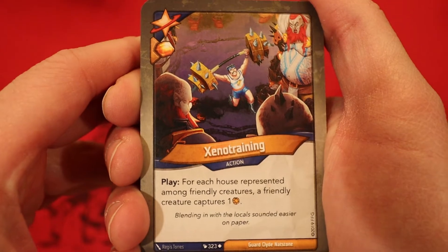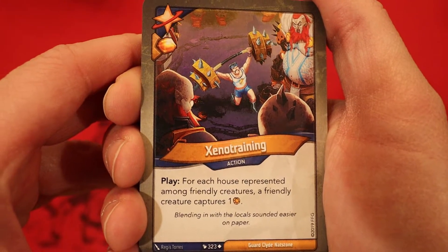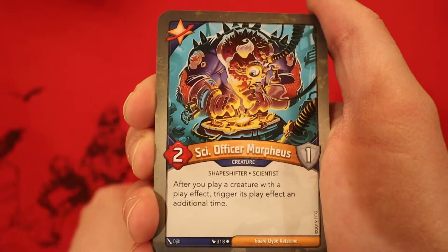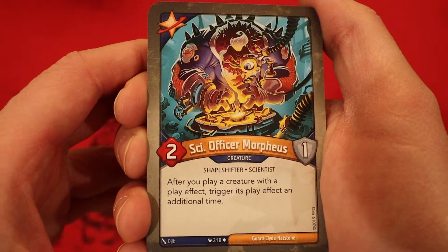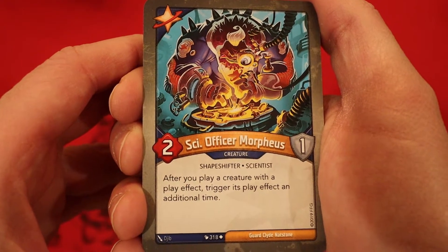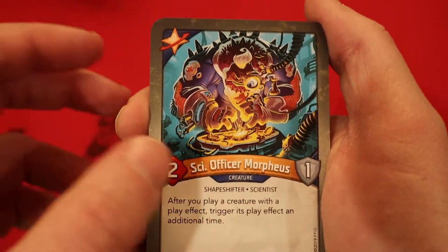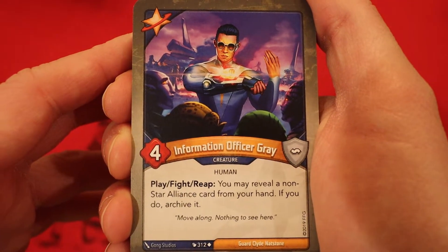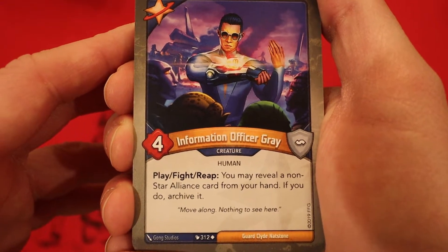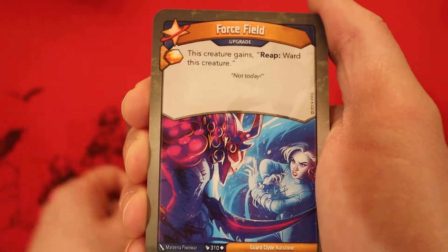Dropping down the checklist, starting off with Star Alliance. It's Xeno Training — amber whenever you play it. For each house represented among friendly creatures, a friendly creature captures an amber. Good to see amber control right off the bat. Psy Officer Morpheus, two power, one armor. After you play a creature with a play effect, trigger its play effect an additional time. This card is so good inside of Star Alliance. And right off the bat we see one: Information Officer Gray, four power — play, fight, reap. You may reveal a non-Star Alliance card from your hand; if you do, archive it.